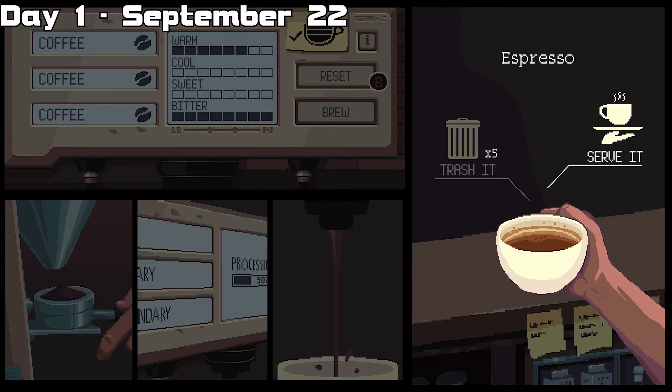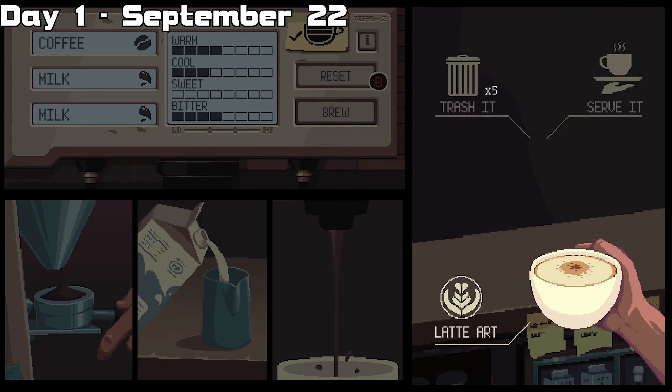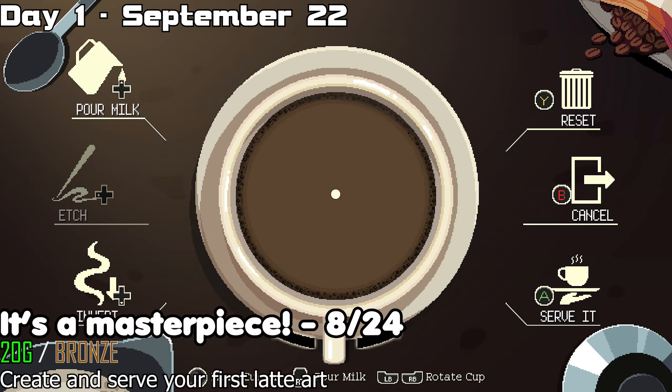Here are the correct options for day 1. The first order is an espresso. The second order, any chocolate drink. The third order, a coffee latte — then latte art it. Once you start making latte art, you'll get another trophy.